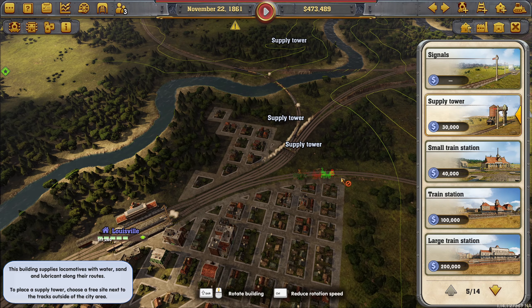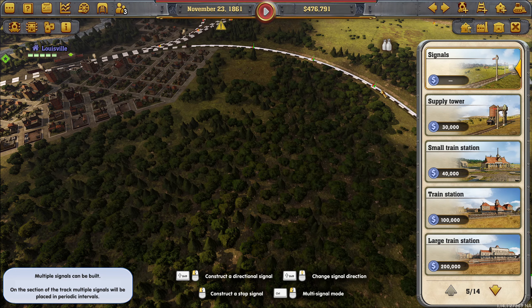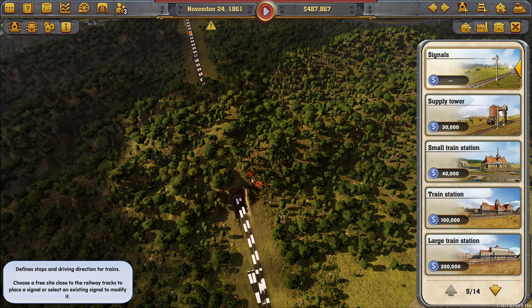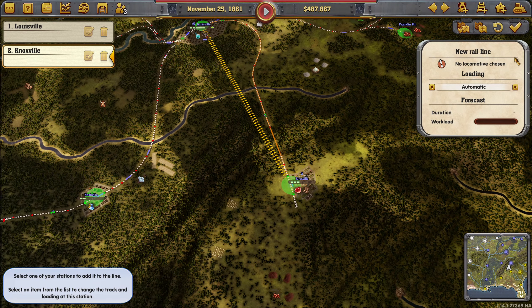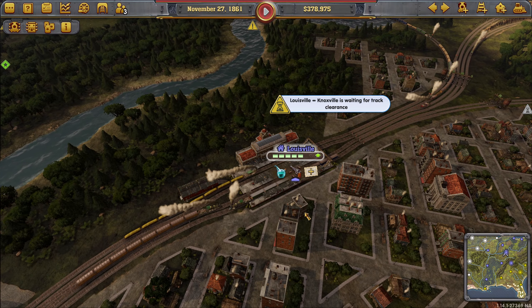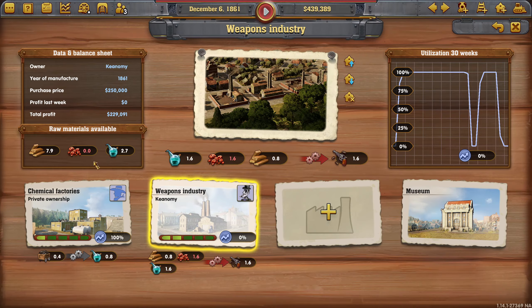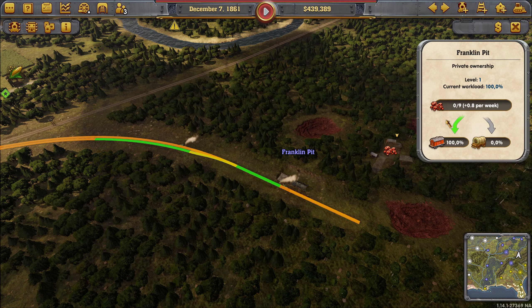Let's get a supply tower on here, maybe one somewhere around here as well. Let's drive on the right. That should allow us to bring trains from Louisville down to Knoxville as well. Those can also be Rogers — maybe two of them. Still not producing guns fast enough. That is because we're not getting these in here fast enough — you're not producing fast enough.